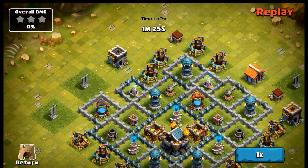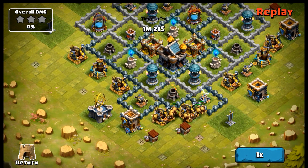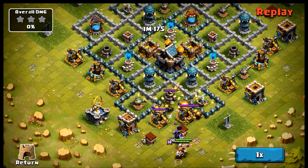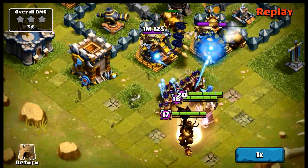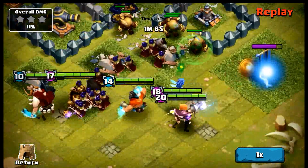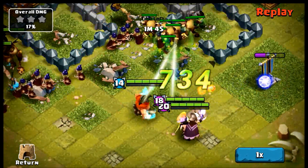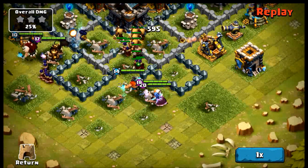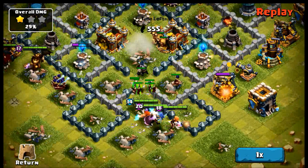I started out with my minotaurs down below, and after they pulled some aggro I put in a couple of heroes — which I didn't mean to do that early. Then came my witches, my wizards, and then the rest of my heroes. I'm going to try to follow the heroes so you can see — you have the green bar which is the health bar, and here's Boltmaster.